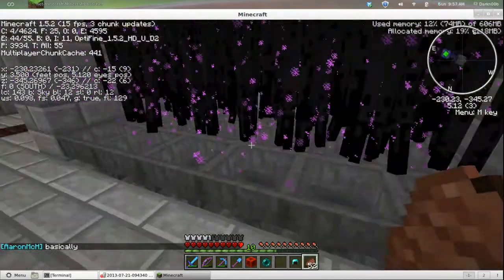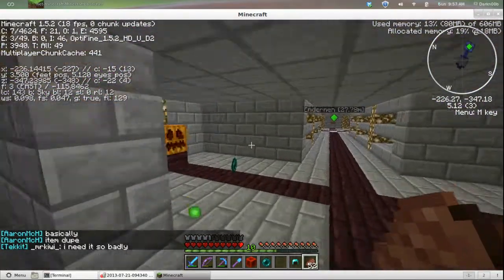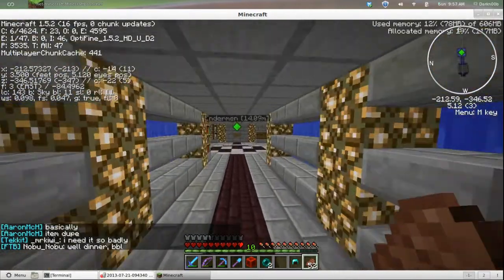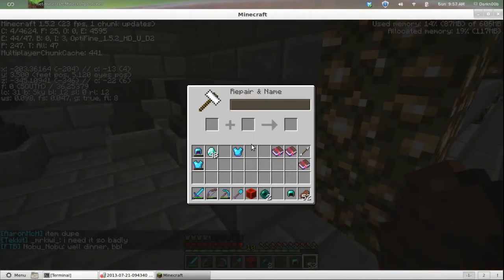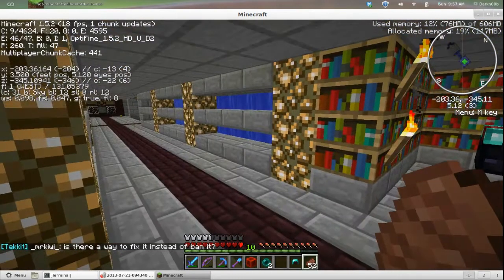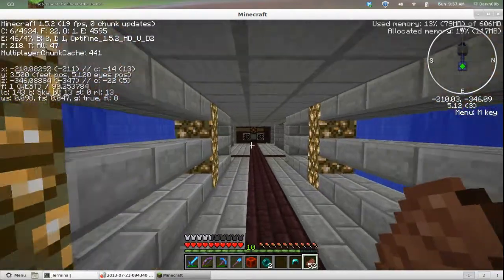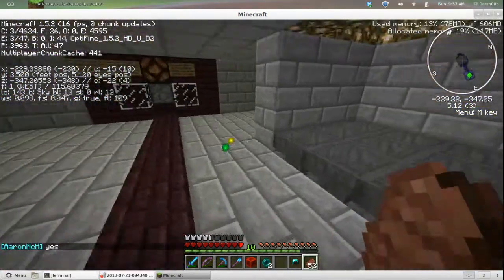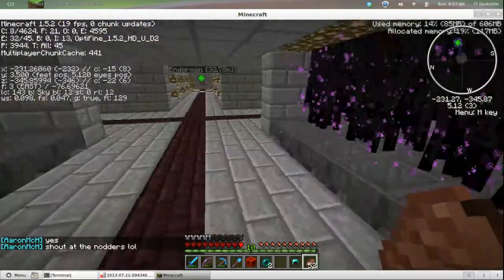That should be enough levels to put Unbreaking on it. We're going to go over here and put Unbreaking 3 and Aqua Affinity on the helmet. Cost 13 levels. We'll go back over here and take care of these guys and then we'll do it. Give me that XP.